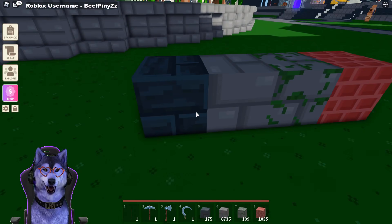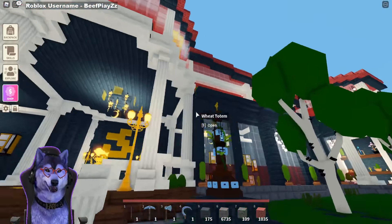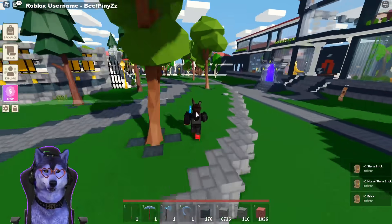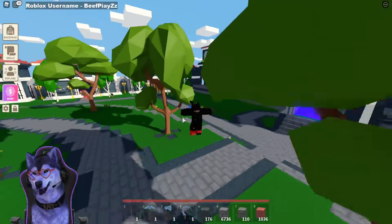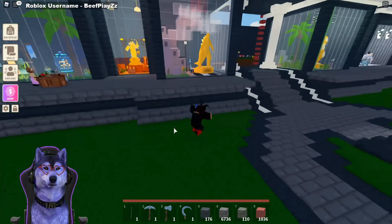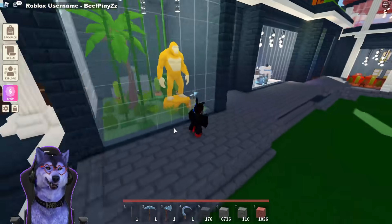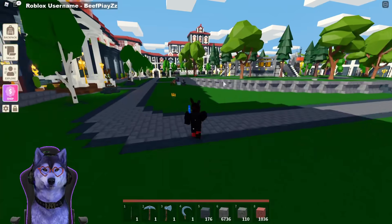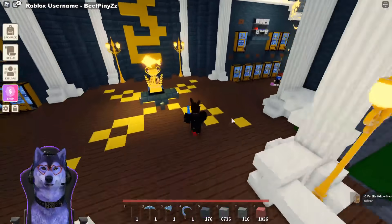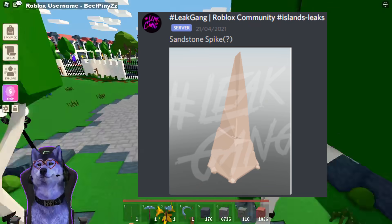There might be a couple more, but we'll hopefully be seeing a sand-kind brick texture, which would be really good especially for a base like this — maybe filling floors with it. It'll be on the lines of birch or a brighter color. More bricks being added is really good for the building aspect in Islands, making bases more advanced and giving more variety.